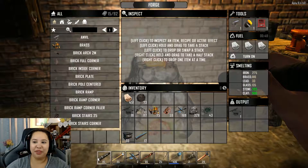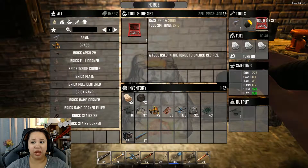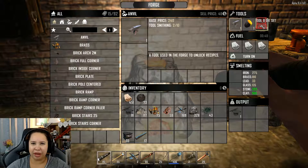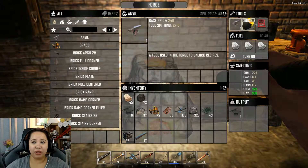The very first set of drop-down windows is the Tools section, where you can put the Anvil, the Crucible, and the Tool and Die Set. The Anvil and Crucible can be crafted — if you want help finding the ingredients, let me know in the comments. For the Tool and Die Set, you just have to hunt for it. I found mine in a hardware store, so just look around — it took a long time but I finally found it.